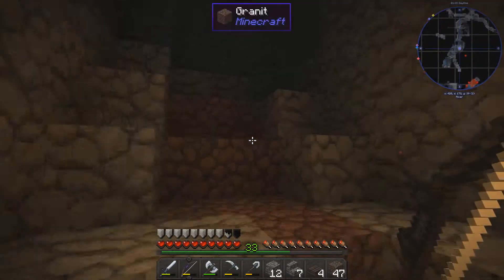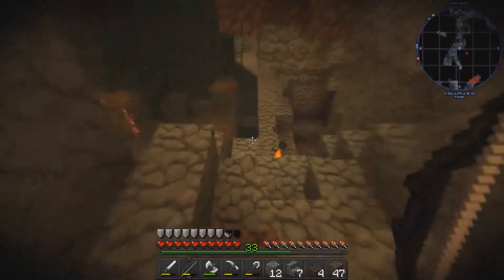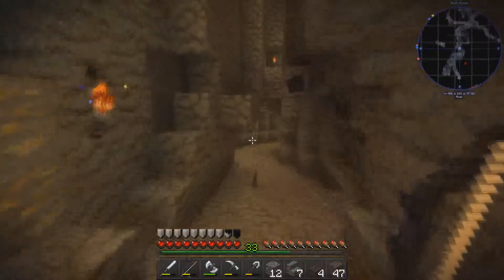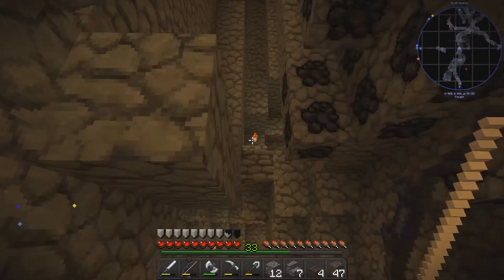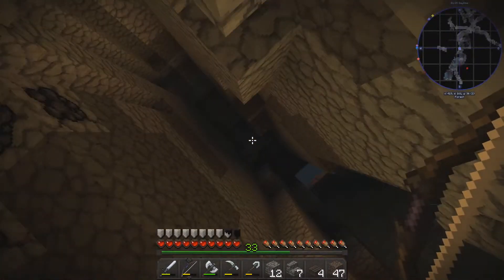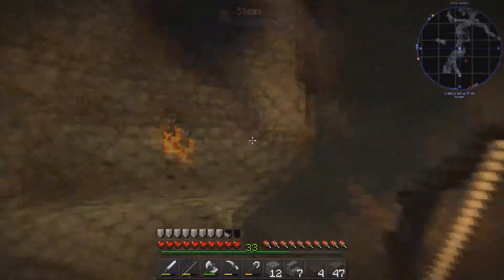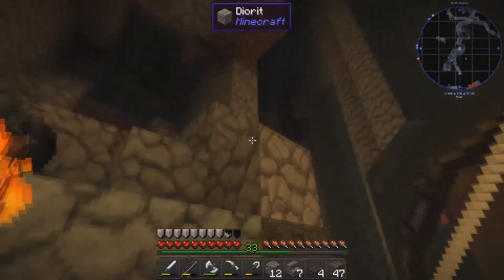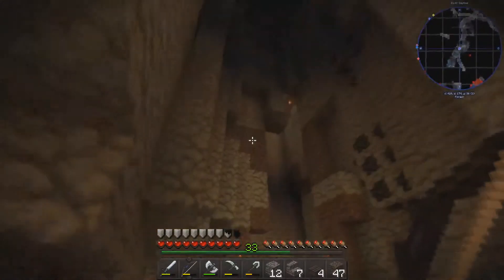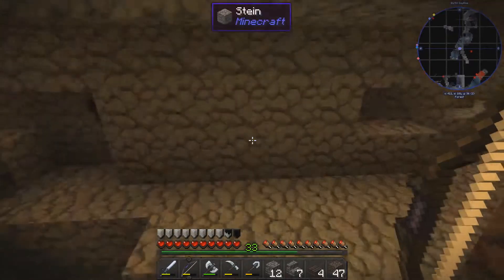Where does it go from here? Is it a dead end here too? Yes, it's a dead end here too. It's actually a bit bigger than expected, but no problem. Let's first build it out far enough so we can get down here. And then maybe I'll create a prison wing with cells here, and a kind of cell tower over there – that suits this spot quite well.